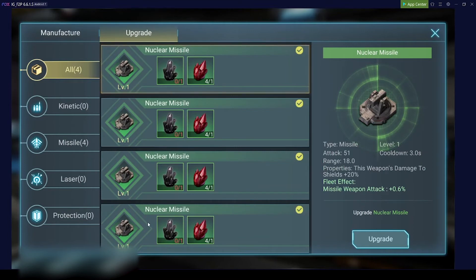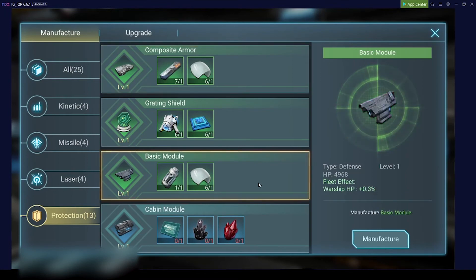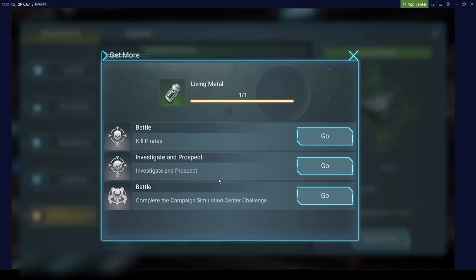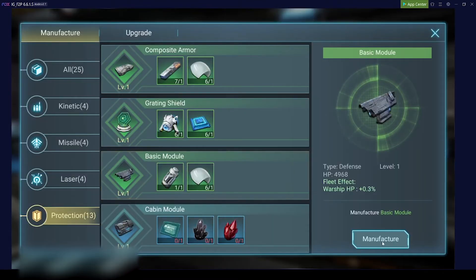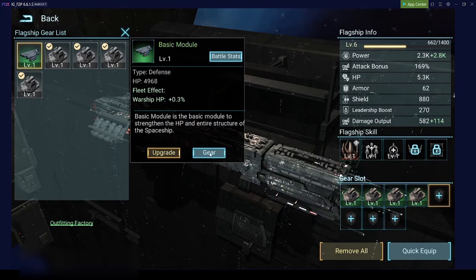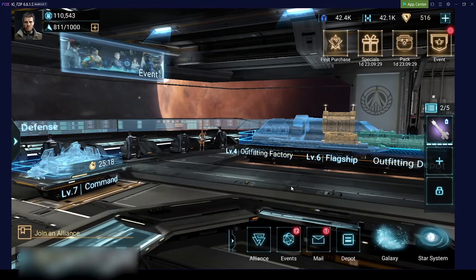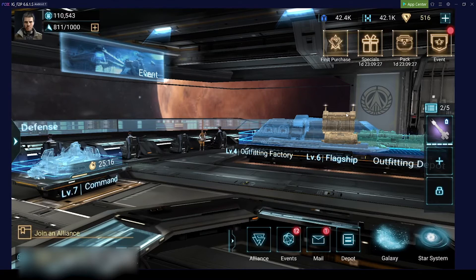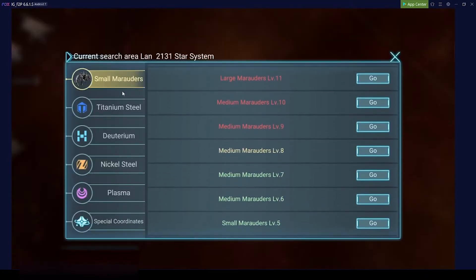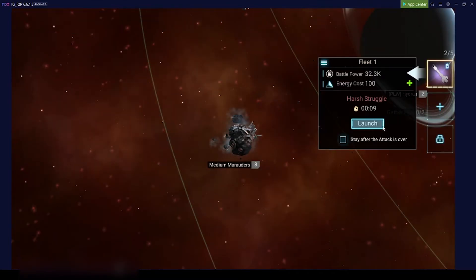We are now able to build our HP module. We got one of these black living metal pieces, so at least we can build one. We can go to our flagship, select the slot, click gear, and now — before, our base HP was 5.3k, and we got an additional 4.9k HP. So this is a huge upgrade for us, especially at the beginning. This will very likely allow us to engage higher level pirates. We can try level 8 again now.